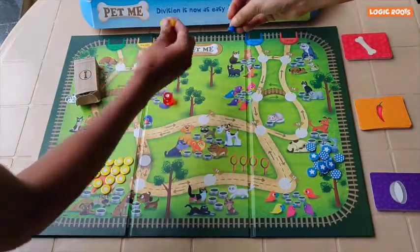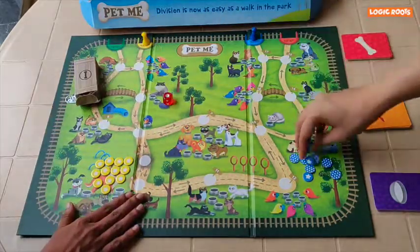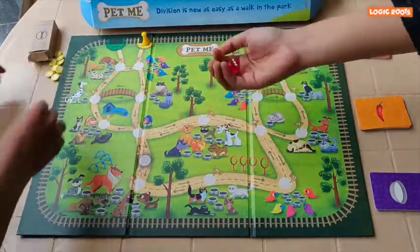Each player gets to pick one pawn and pet tags. These are my pet tags and these are mine. Let's start.